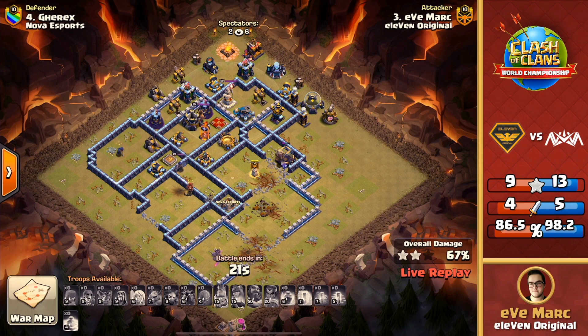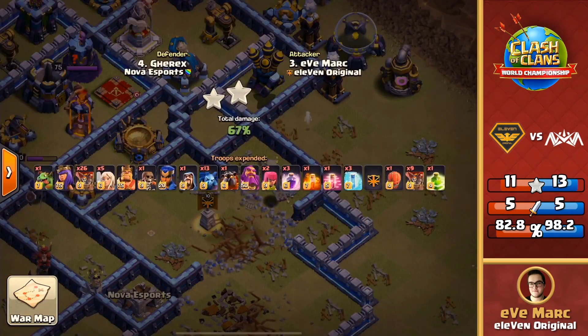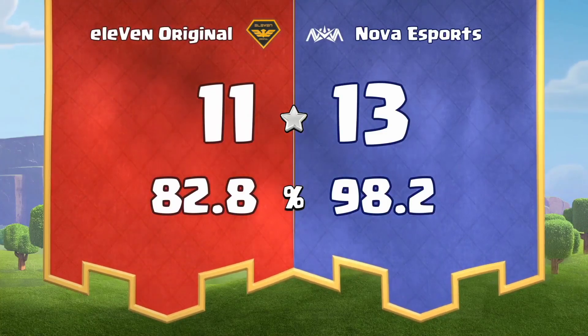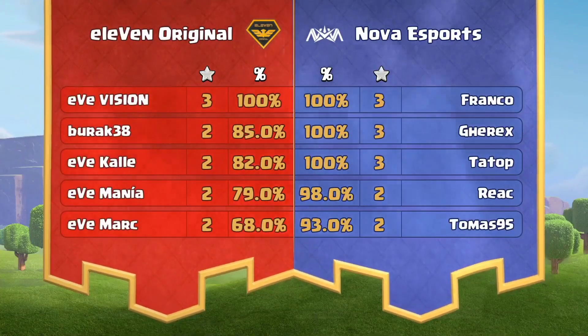How unfortunate — not able to push his way through. Really was relying on that queen to get all the value into the base and just fell short. The queen and healers got locked down by the eagle artillery, took massive damage and went down. Plus any of the red air bombs easily cleared them. That's just 11 Original — just wasn't their day here today in the playoffs. Nova's bases were too strong. With that last minion cleaning up to get to 68%, Eve Mark did have that triple in the previous war but falls short here. Two-star 68% to finish off for 11 Original — a tough pill to swallow. 13 stars to 11 for Nova Esports, with an average of 98.2% destruction — one of the highest percentage averages we've seen in this entire qualifier. What an incredible performance from Nova Esports!